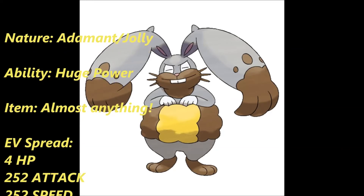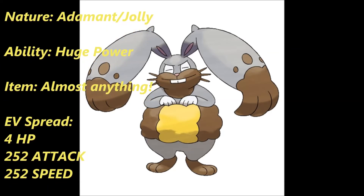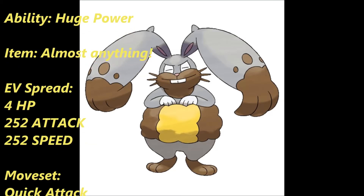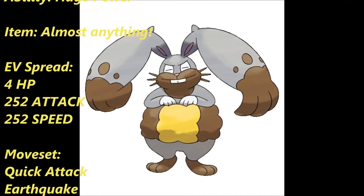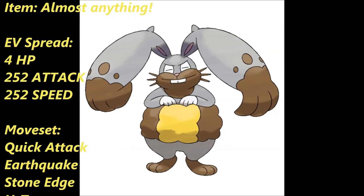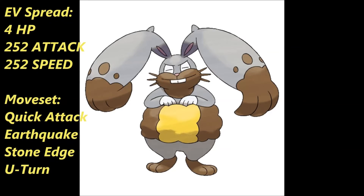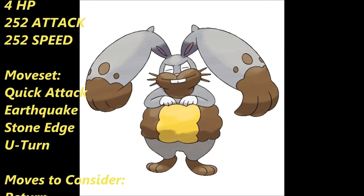The moveset I have here: Quick Attack being the reliable priority STAB move — it's just so good. Earthquake being the alternate STAB move, which is Ground, and it just hits hard in general — with the Huge Power boost, absolutely nothing survives. Well, that's a little over-exaggerating, but you get the point. Stone Edge being the third move, because it forms the infamous EdgeQuake combo and grants really good coverage. And U-Turn being the last move, because it is a very good scout move, especially with a Choice Scarf, since you'd generally be faster than a lot of your opponents.